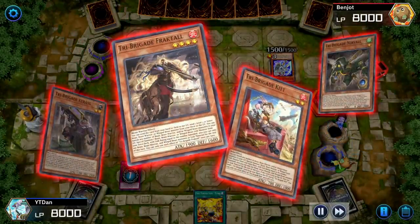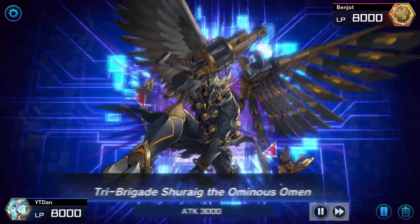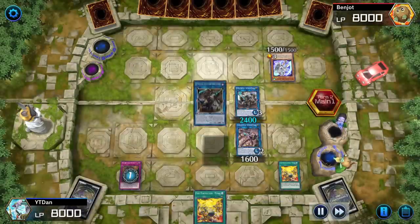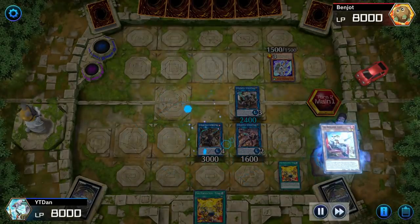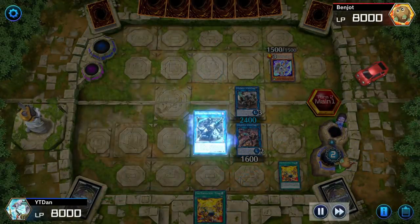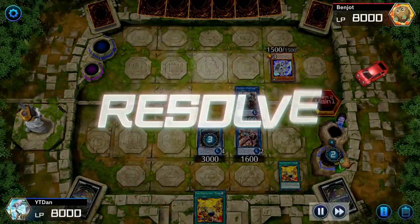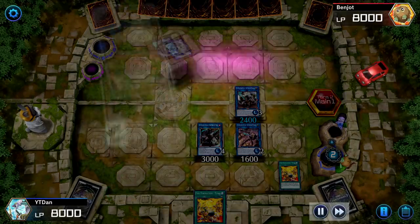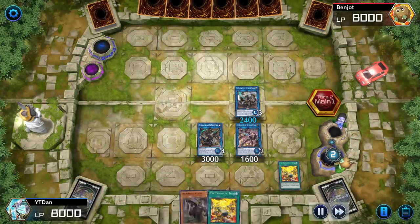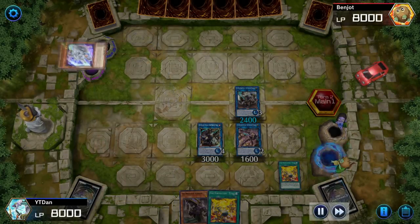Tribrigade Revolt lets you summon out all the monsters to perform a Link Summon, which is absolutely disgusting. We're going to get a free banish, add a card to the hand, and dump a card to the grave. Tribrigade Revolt is a normal card but it's very powerful if you're using Tribrigade.